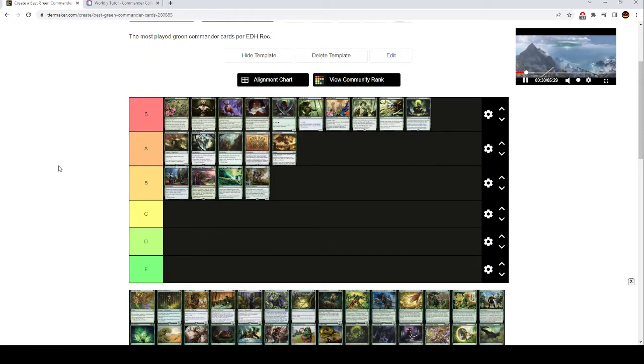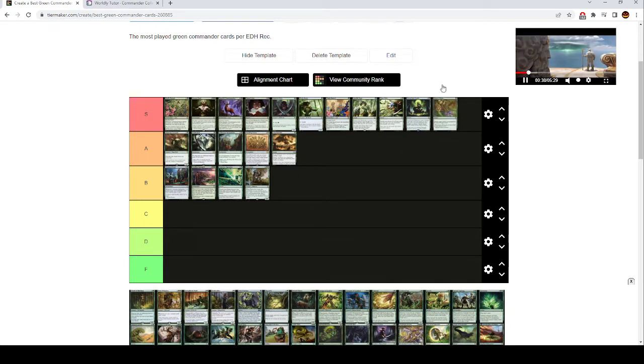Green Sun's Zenith is S tier. It lets you play any green creature card from your deck for one mana more, basically, which is insane. Nature's Claim is one green mana instant — destroys target artifact or enchantment, they gain 4 life, but you don't care because it's Commander and 4 life means nothing. A one mana Naturalize is insane. This is basically the Naturalize version of Swords to Plowshares, essentially.